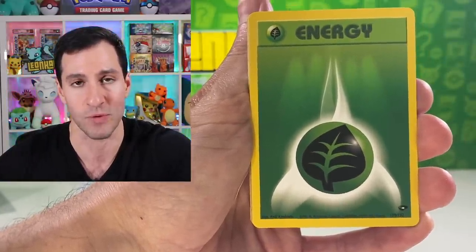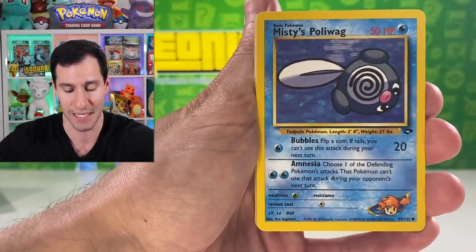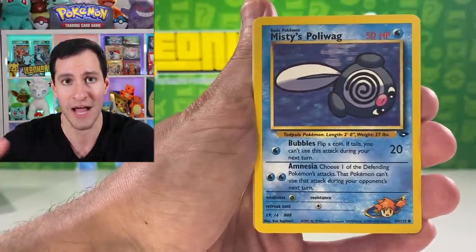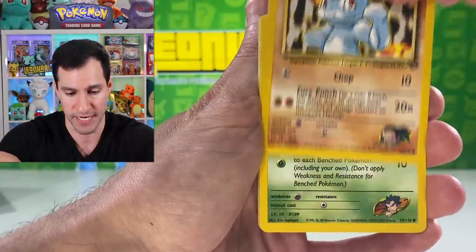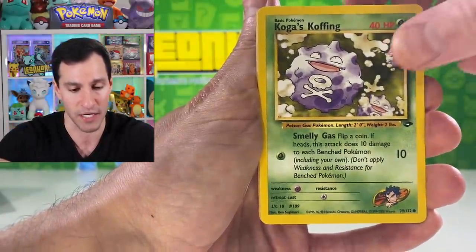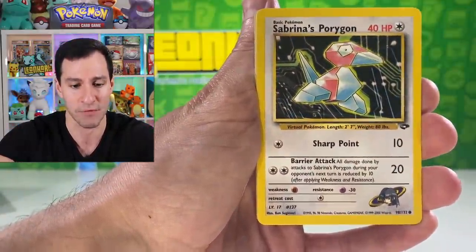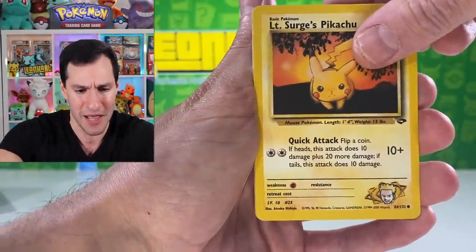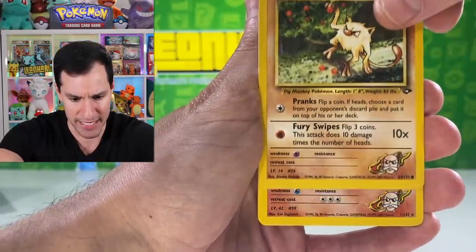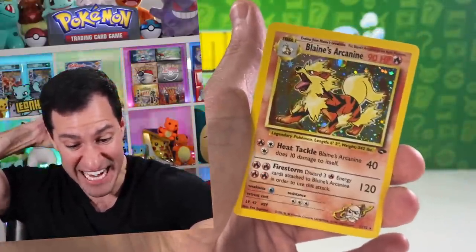This specific subscriber was randomly chosen from a comment on a video. They actually chose to be anonymous for this video; however, you'll have the option to either remain anonymous or have your name appear on screen for a little mini shout-out. It's going to be completely random. Sabrina's Porygon — hopefully I didn't skip the rare — Lieutenant Surge's Pikachu, Blaine's Mankey...